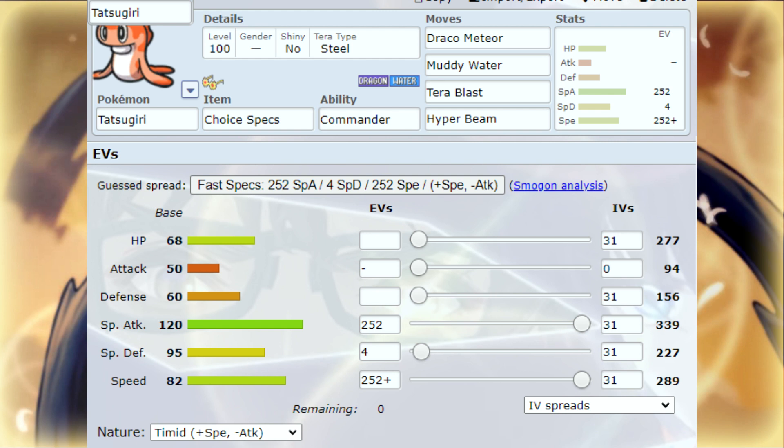Base 82 Speed, 95 Special Defense, 60 Defense. So this thing can tank, for some reason, special attacking hits — it's weird. This thing can tank special attacks but not physical ones at all. It can dish out a lot of damage, which is nuts. It hits hard with special attacks, can take a few special attacking hits, and can outspeed a few Pokemon and just hit them with a Draco Meteor.